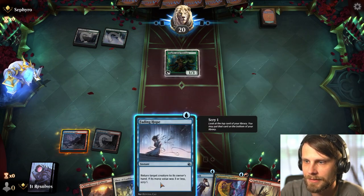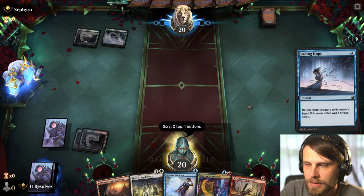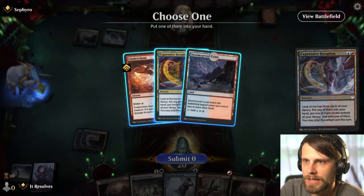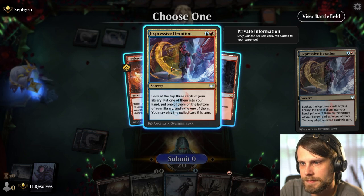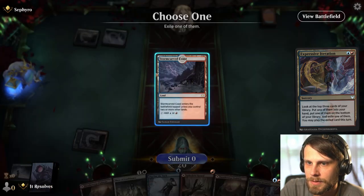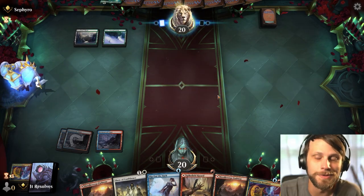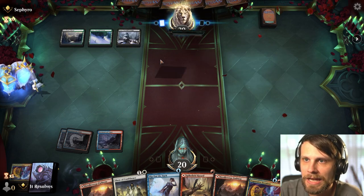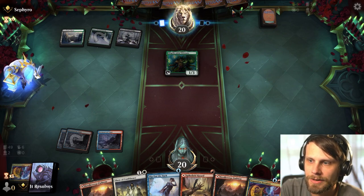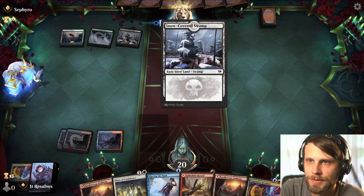Next turn we have Expressive Iteration available and we can throw a land out after that. Do we want to bounce this here? My thought is if we can aggressively get stuff into our graveyard it gives us a lot of replayability later on, so it seems like a no-brainer. Let's see what we hit off of Expressive Iteration. I feel like we need another Expressive Iteration - the digging is pretty important. Eventually that's what we're trying to do: dig for either the Goldspan Dragon or at the very least the Leer. This is going to be a tricky matchup - a very removal-heavy deck if I had to assume, so we need to play carefully.